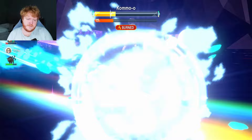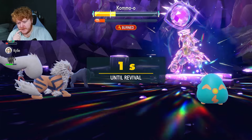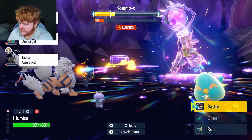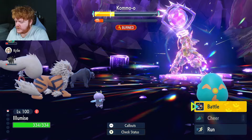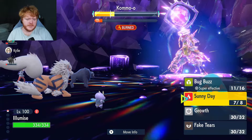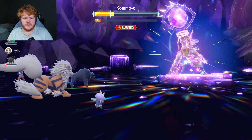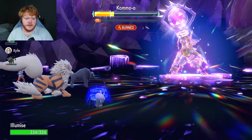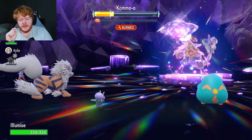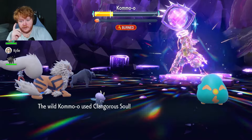We just can't win because we got the Special Defense drop earlier on. Bug Buzz has a 10% chance of lowering the target's Special Defense — we just got scammed. I'll just keep using Bug Buzz to the end, trying to get the Special Defense drop. If I'd gotten the Special Defense drop I think we could have turned it around. I think if we replayed that raid with the same teammates and didn't get the special defense drop on us, we win it easily.